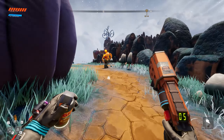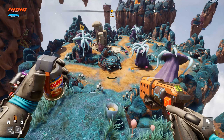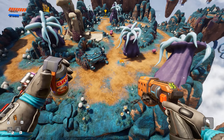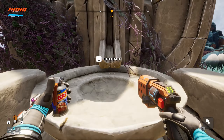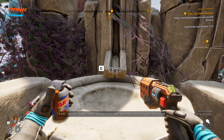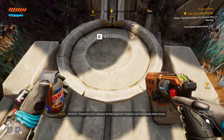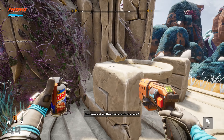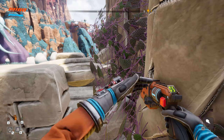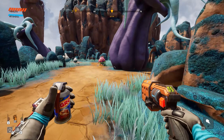There's another tether point right there. Oh wait, that's not another tablet - that's like a full-on shrine. Is that the shrine we need for the acid stuff? 'There is a thin residue of the required material, but the ducts that would normally allow the continual flow of liquid are somehow blocked. Clear the blockage and get this shrine operating again.' Maybe I have to find more of that acid around here to dissolve whatever's blocking it.